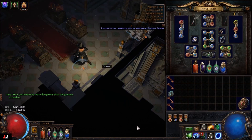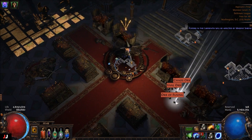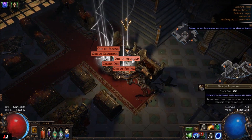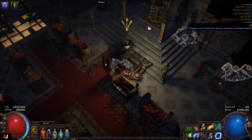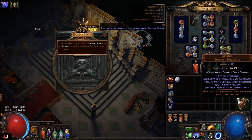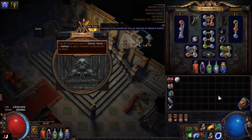Alrighty, next lab, here we go. Four keys. Chaos Orb. Chaos Orb — 2 C, 3 C. And then for our enchant, Icicle Mine. Nope. So that won't go, but we made 3 C on that one, maybe four.